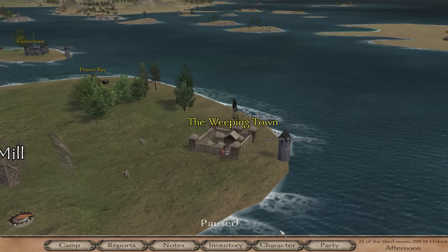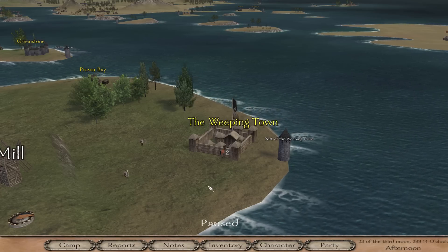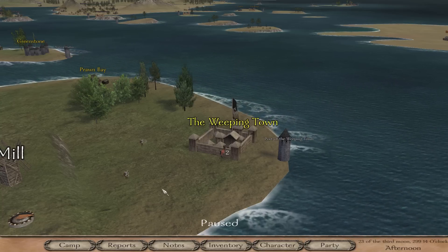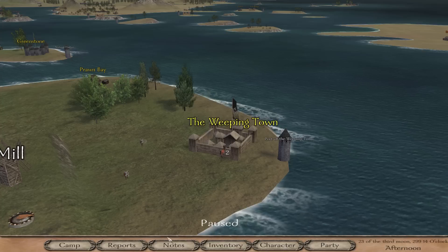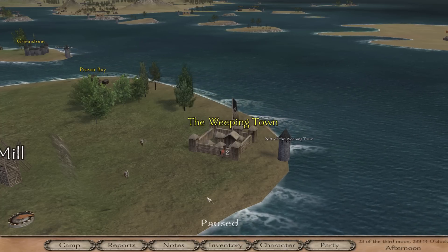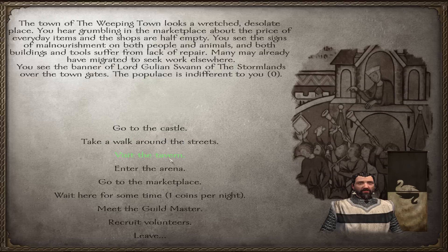The only difference with other mods like Perisno, Nova Aetas, and native Warband is that you can only go as far as editing the name in the troops.txt file. The export/import character option from the camp menu is unfortunately not available in those mods. The best you can do there is edit the companion's name in the troops.txt file in that mod's folder, but that's as far as you can go.